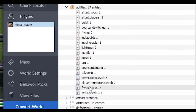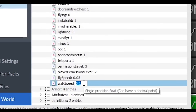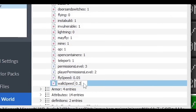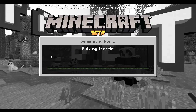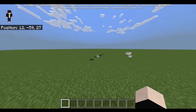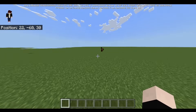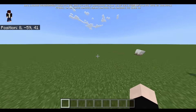So: Players, Local Player, Abilities, and then there's Walk Speed. Walk Speed by default is 0.1. So what happens if I change it to 0.2 and save it? Let's go ahead and go to our Minecraft world. As you guys can see, the FOV has changed a little bit and I can walk a little bit faster than normal — I'm about two times faster.